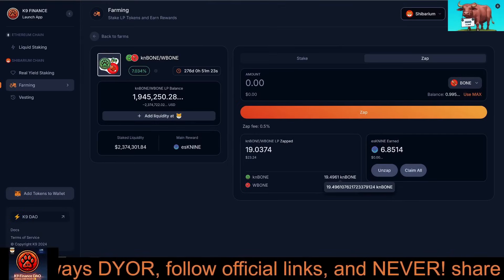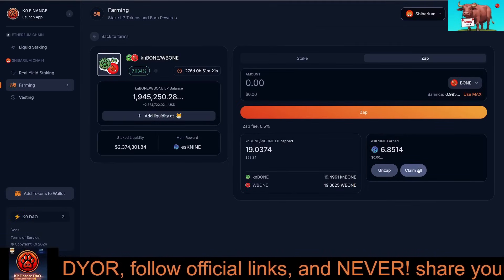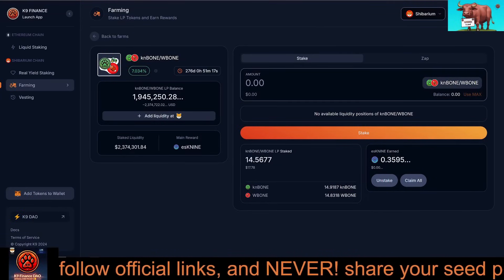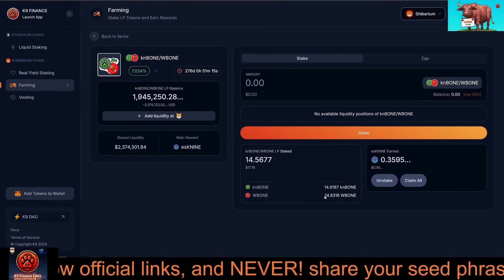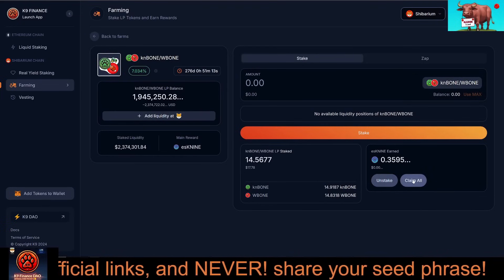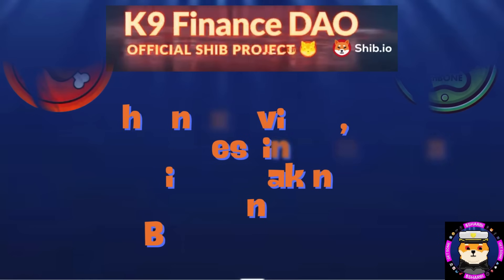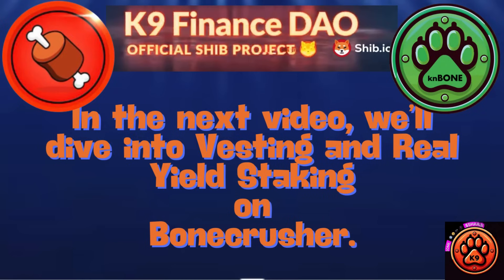Farming on Bone Crusher is a great way to boost your earnings and support the Shibarium ecosystem. Whether you're creating LP tokens manually or using the Zap feature, Bone Crusher makes it simple and rewarding. In the next video, we'll explore how to maximize your rewards through vesting and real yield staking. Don't forget to like, subscribe, and hit the notification bell for more Bone Crusher guides. See you next time.